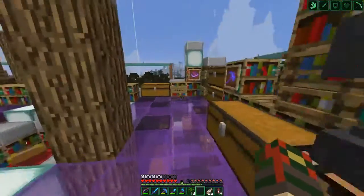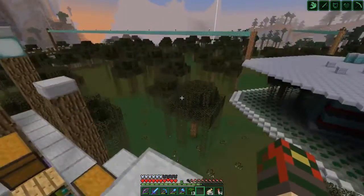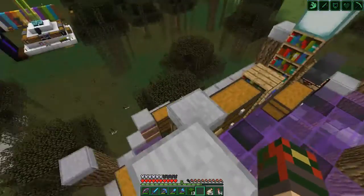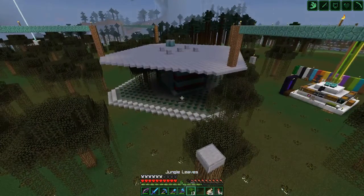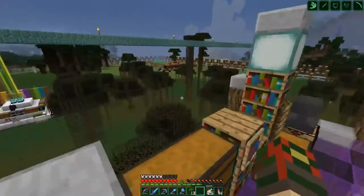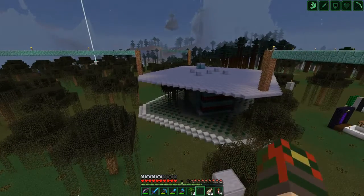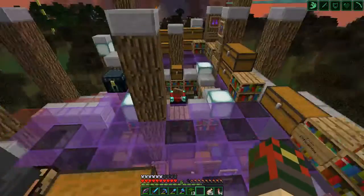I just wanted to show off a little bit of progress in this area today — that's why I hit record. I'm on 1.13 and my little water feature bugged out because of all the half-slab water-logging stuff. I have mixed feelings about it — it messed up a water feature on spawn too, I'm about 95% sure. But I do like the magma, soul sand, and slime effects with water now.